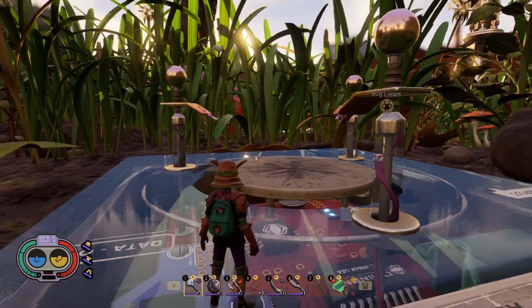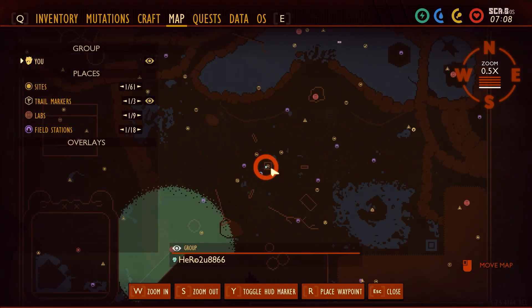How to get Gnat Fuzz in Grounded. You can see my location — I'm at the mysterious machine.